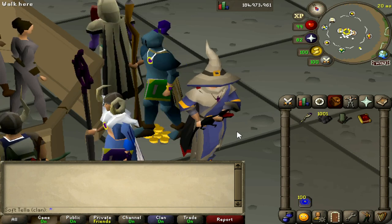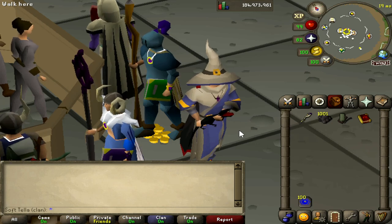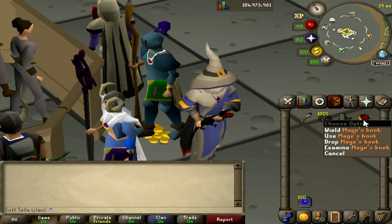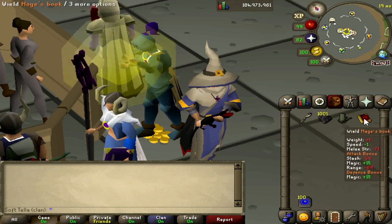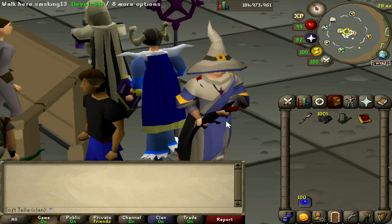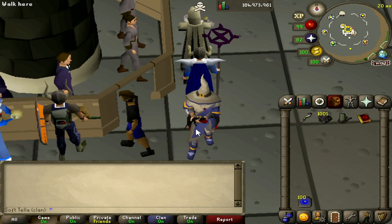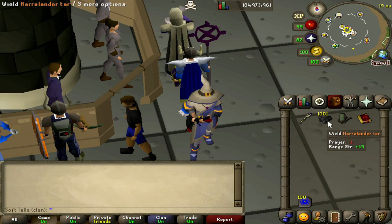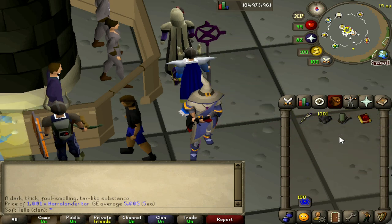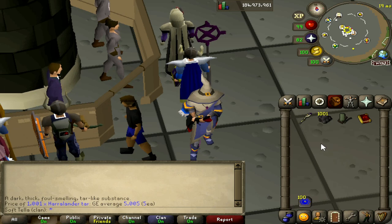When I was a noob, the Black Salamander was the go-to when I had no money, and it was actually pretty good if I remember correctly, but I've not used it in a long time. We're going to test it against a Trident of the Swamp with a Mage's Book. Black Salamander's two-handed so you can't wield a shield. The cost of the Black Salamander itself is currently only 5 GP a cast — that's why people used to do this. It's very profitable, it just takes longer, so overall you probably don't make as much money, but that's what we're here to test.